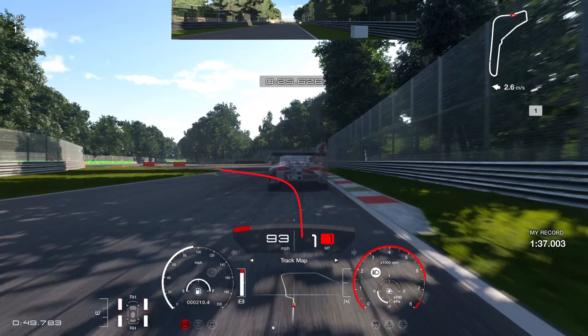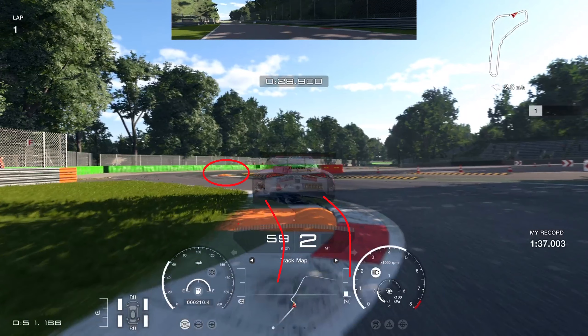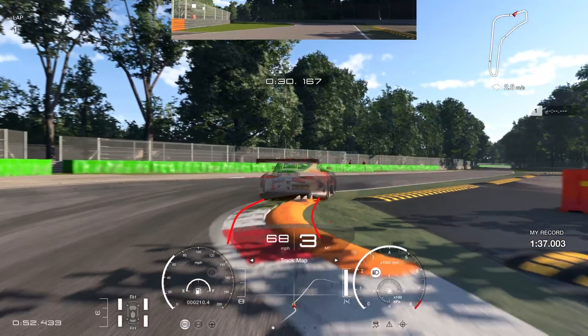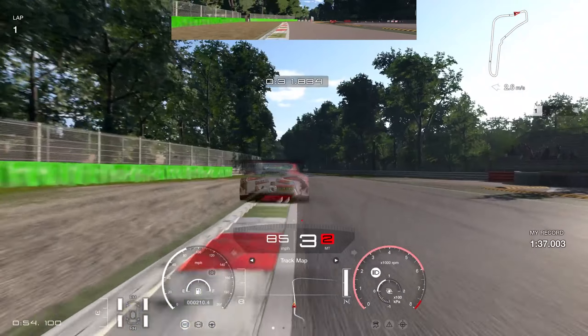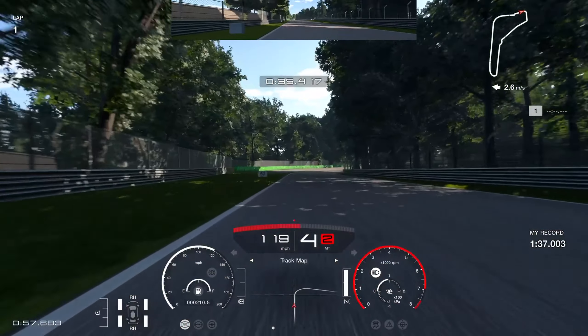Just as we approach the curb we go back up to second gear. You want to go over the sausage curb with the right-hand tire to the right side and the left-hand tire to the left. Coming into the next part of the corner aggressively, you want to go over the middle of the other sausage curb. If you get it right you can get a good exit speed — make sure you get into third gear before you come out of that exit for better momentum.